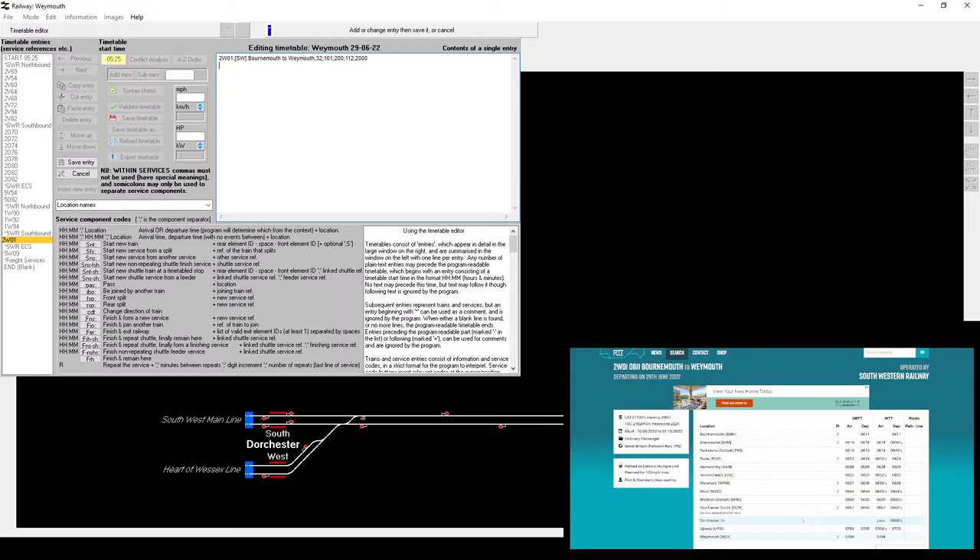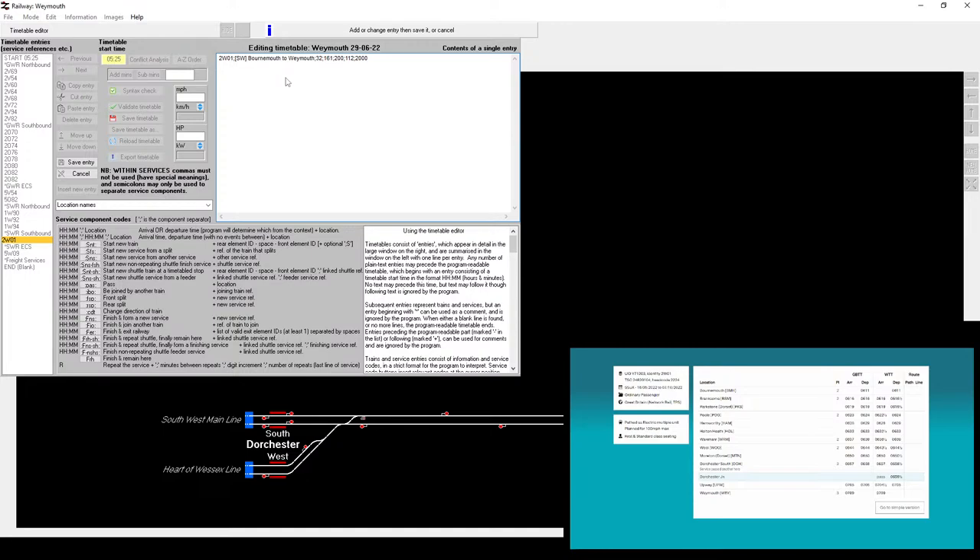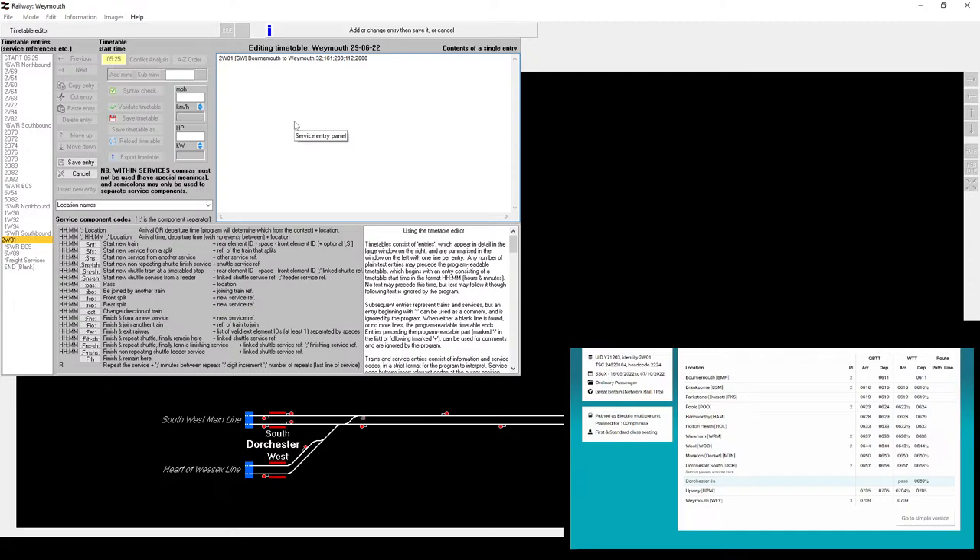Then we look at the bit on the right, which may or may not be legible in the stream. It's as big as I can make it really, otherwise it gets too big for me to read. So all we need is Dorchester South - it arrives at 6:57. We'll go a minute earlier for entering the network as a new train. The track IDs are 26-10 and 27-10, so 6:57 to 6:58 at Dorchester South.